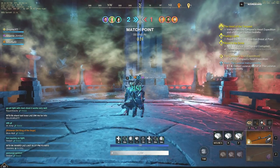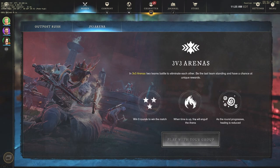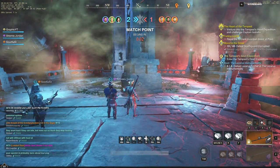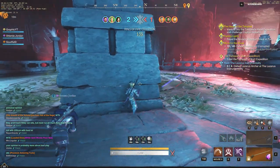We are up 2v1 in a series that plays to 3. If you go to the Escape menu under 3v3 Arena, you can see it says 'win three rounds to win the match.' When the time is up, fire will engulf the arena, and as the round progresses healing is reduced. So if you're playing against a healer, you want those rounds to go as long as possible to give yourself a better chance, since healing right now is really, really strong.